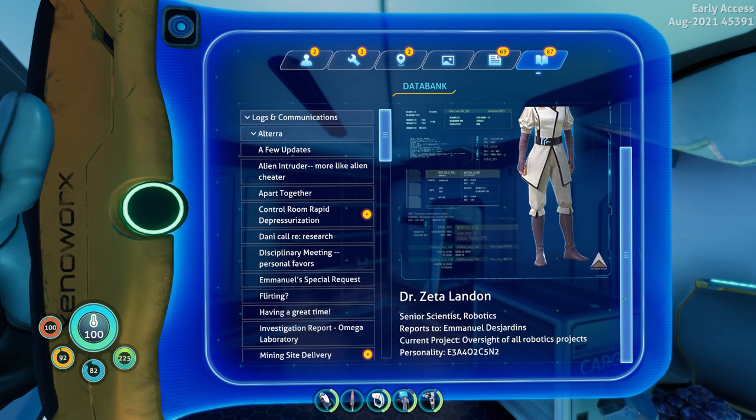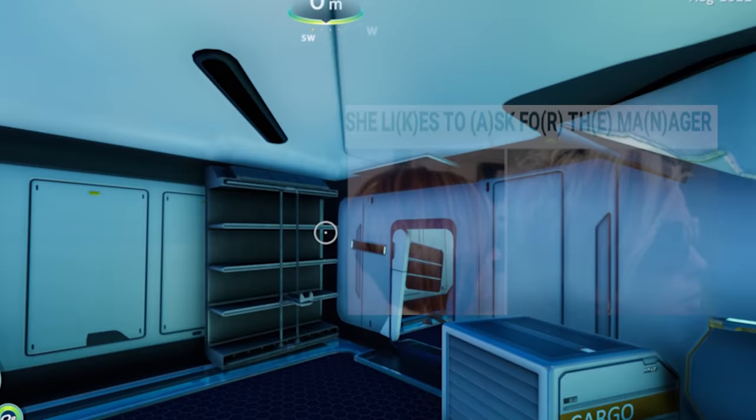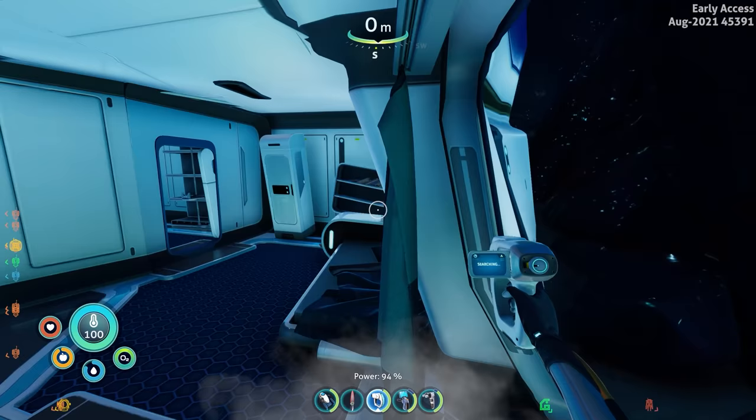Emmanuel Jordan — I think it's 'the Jordon.' Zeta's the senior scientist of robotics, manager of this whole sector. Personality: toad. She kind of looks like a Karen to be honest. It'd be funny if they'd actually named her Karen — that'd be a meme.